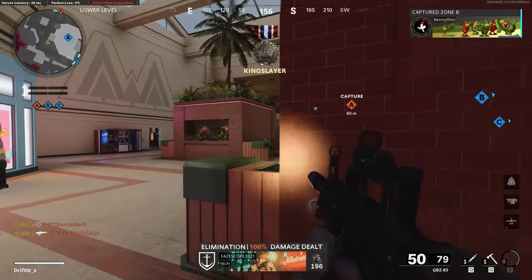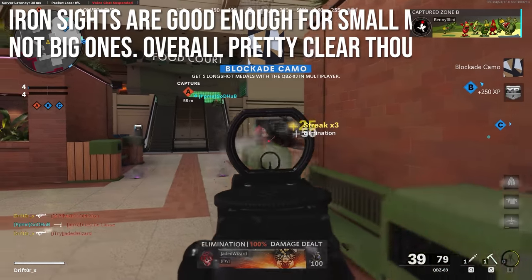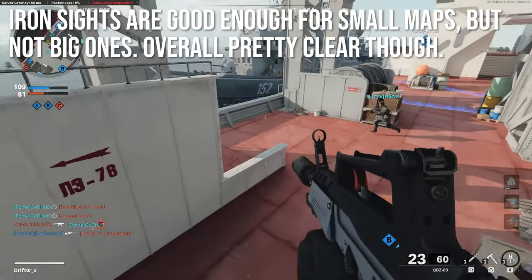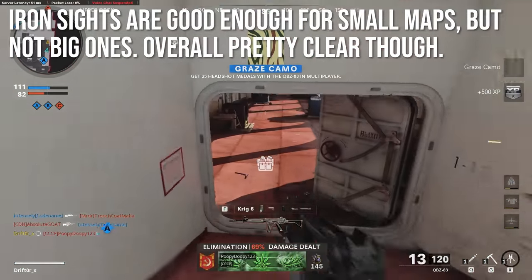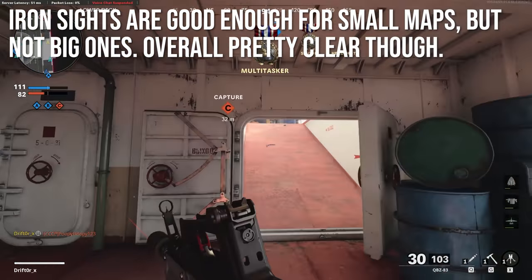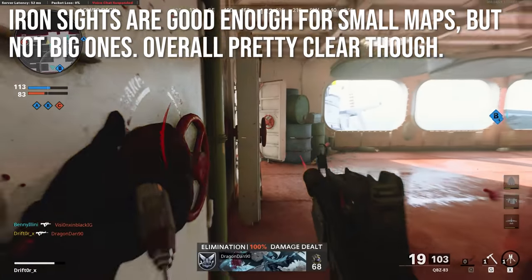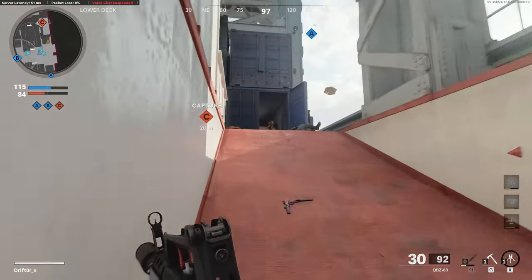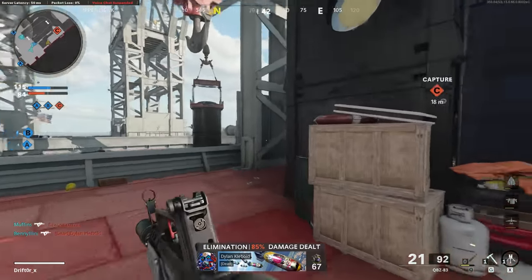Players go for the AK for the time to kill and the Krig for consistency, and just kind of forget about the QBZ — which is a little sad. Iron sights are good enough for small maps, which is one of the surprisingly good places you can use this weapon. But I don't think the iron sights are a great choice for big maps. The foresight is small and clear enough where I can track targets pretty easily — sometimes the barrel gets in the way, but most of the time it's not too bad.